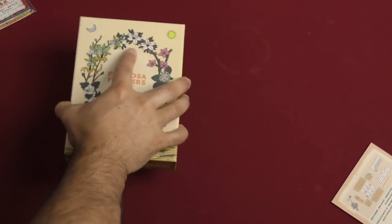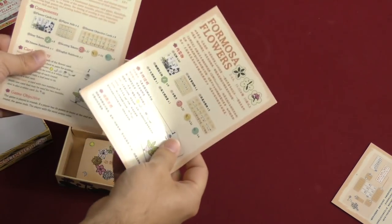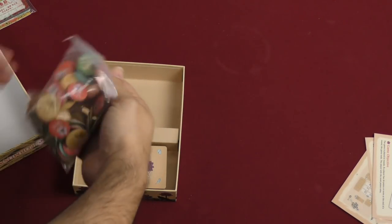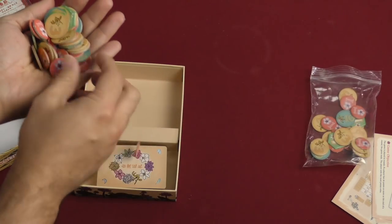And then the game proper. Let's see what we've got — a little more literature. Got rules in English right there, which will be useful. And then we've got some tokens and a deck of cards.